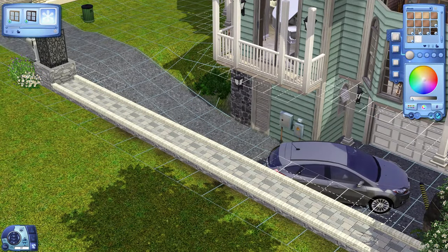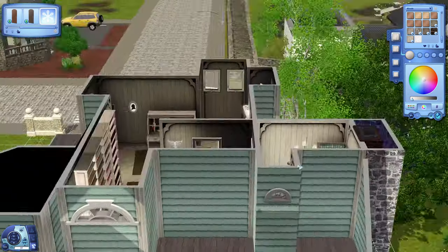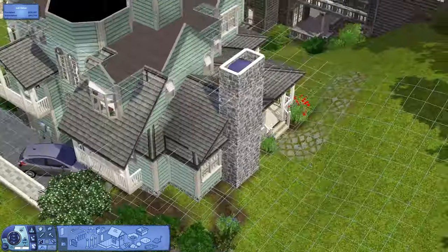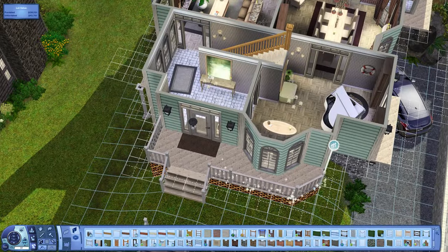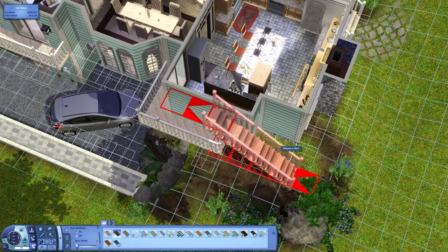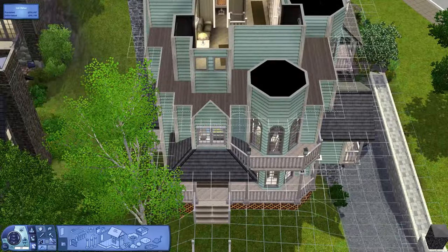I like including some of my older houses that I really like in the world, and it also saves some time. I really liked this house when I built it and I still really like it today, so it was a nice candidate to bring into this world. I also changed out all the railings — I had the University Life railings in, but changed them out to the base game ones instead.